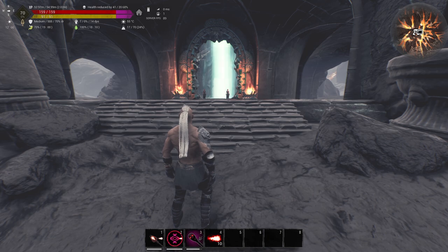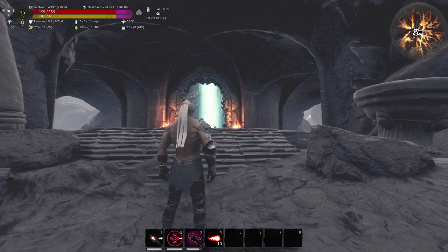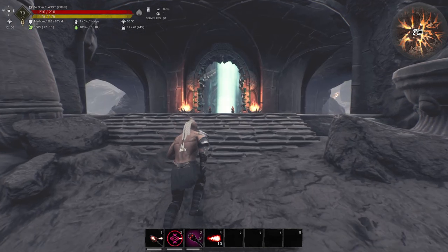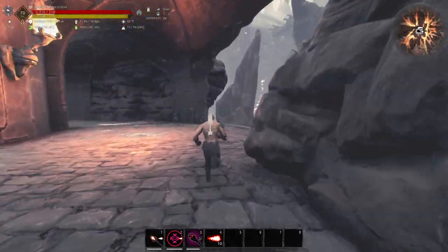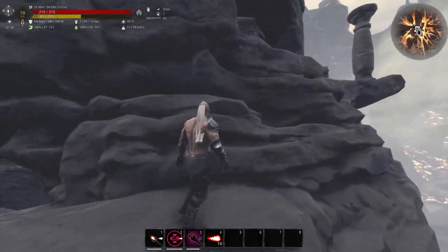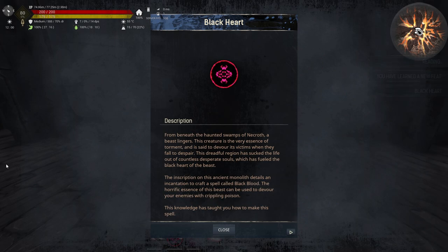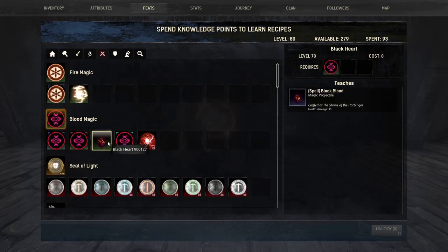Now that you know how to learn Blood Magic, upgrade it, and do ascensions, let's talk about the secret spells you can find throughout the Exiled map. The first secret spell is in the Well of Skelos entrance on the fourth level — this requires you to be level 80 and have already done the third ascension. Once you've done that, check your feats — you'll see Black Heart and you're now able to use the Black Heart spell.